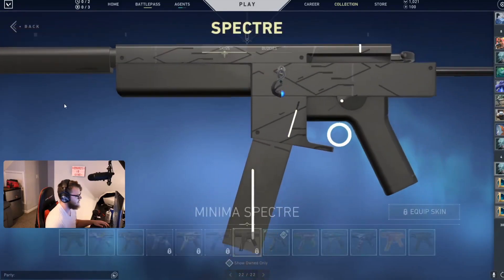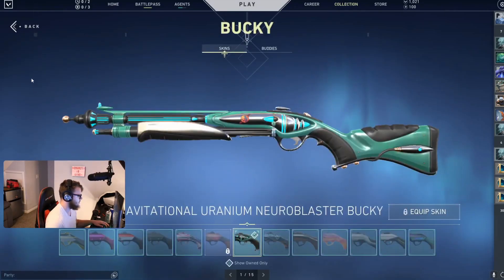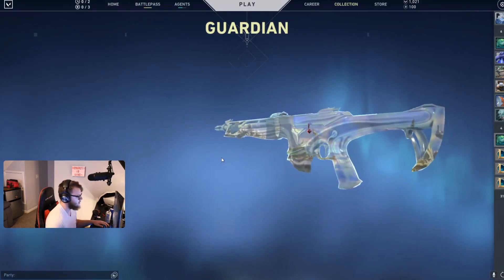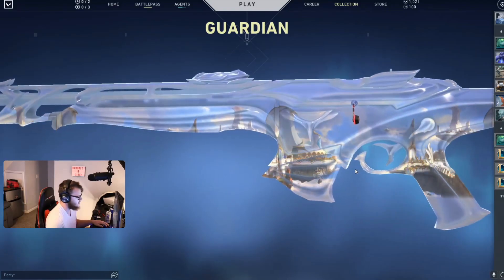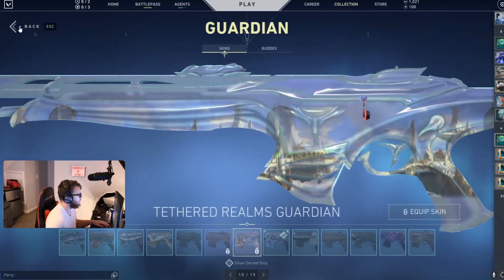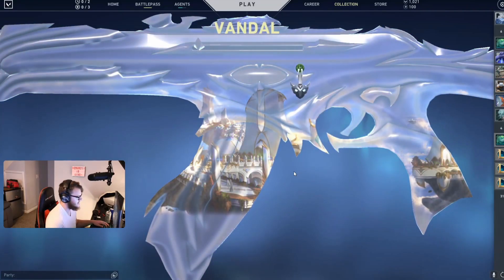So far we have the Tethered Realms Ghost, the Minima Sheriff, the Minima Specter, and the Tethered Realms Guardian. I think it looks better on the Guardian than on the Ghost — from the side view you can see the buildings a lot better. I like watching the buildings change. On the bigger weapons like the Vandal you can see a lot more of the design change.